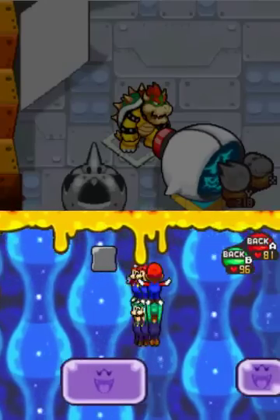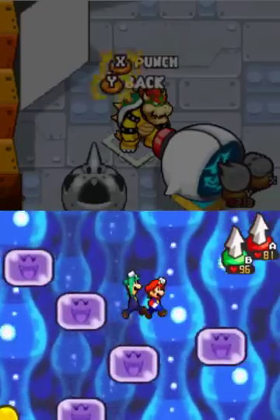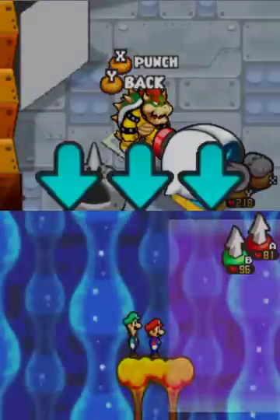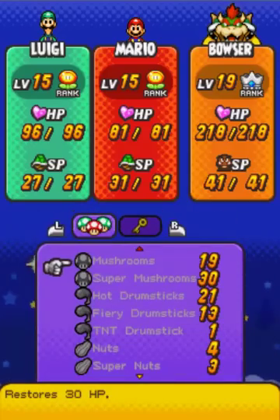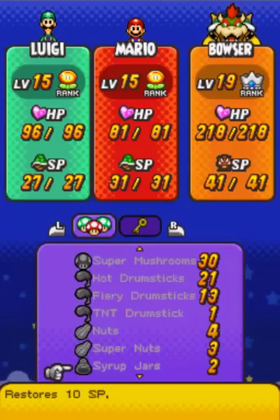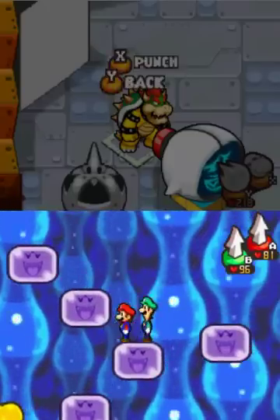There's a super nut. If you guys don't know, nuts basically heal both bros. There's different types of nuts. Plain old nuts heal 20 HP. Super nuts heal 40. And you probably know a little bit about Ultra Nuts and Ultra Mushrooms - Ultra's like the most advanced, like the max. Actually, I'm gonna shut up now because I'm really rambling on at this point.